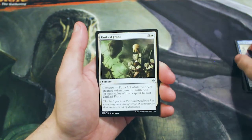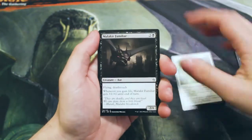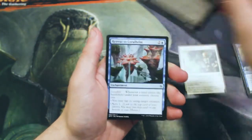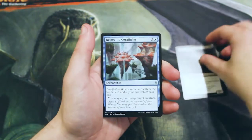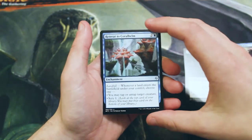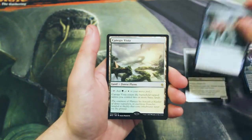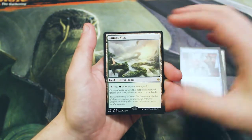Kicking off our uncommons, we have a Unified Front — oops — we have a Malakir Familiar, actually a great uncommon card by the way, Retreat to Coralhelm, and the cycle of retreats is actually really fantastic.